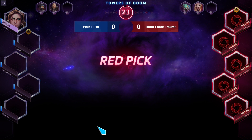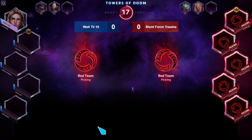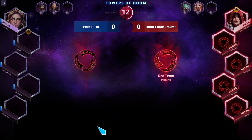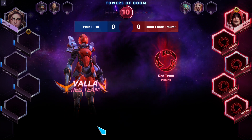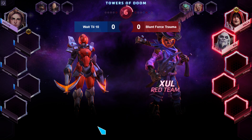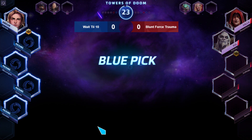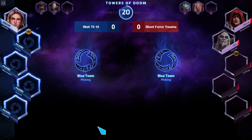In terms of remaining healers, there's still Rhaegar and Deckard Cain. Instead, red team is going with damage — Valla, who is really good on this map for poking. Zul'jin will be the off-laner for the red team; he's really good at double soaking.